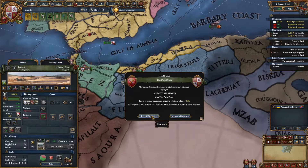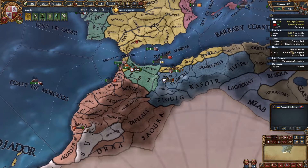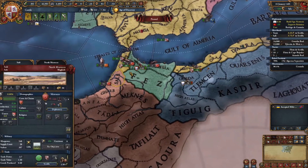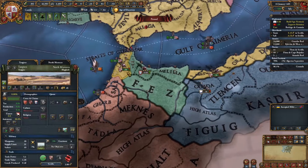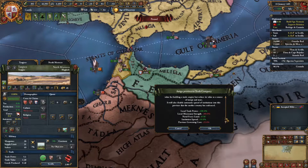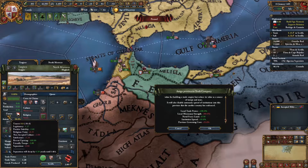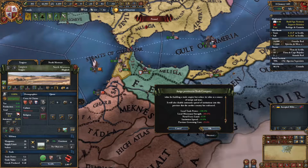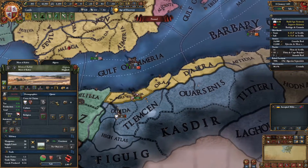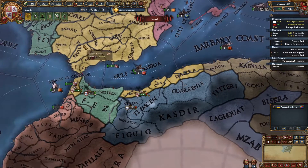Now we do have an Algerian rebellion that is likely to happen here in a few months. The other tricky thing is we can't convert this land down here because it's too difficult to convert. What we can do instead is add this as part of our trade company — which actually makes it nigh impossible to convert this land. However, it gives us additional local trade power, extra naval force limit, institution spread, and it makes it so the tolerance does not contribute to our religious non-unity. See how we have 5.39 intolerance there? If we do this, that'll go away. The intolerance is gone — so these provinces fundamentally don't need to be converted.